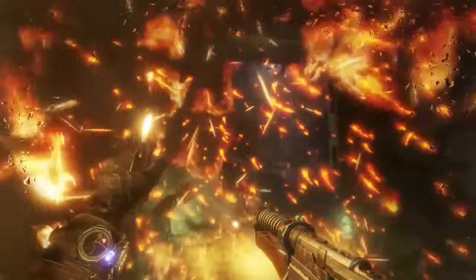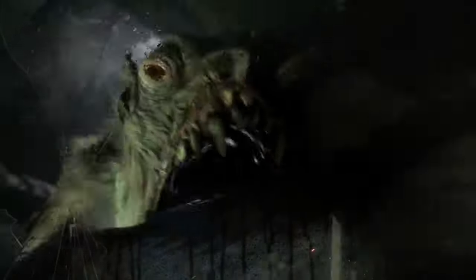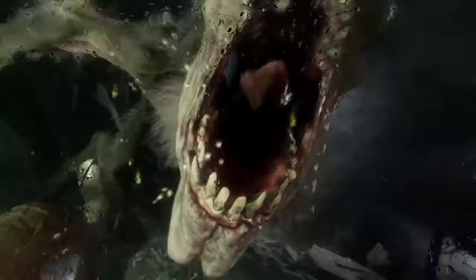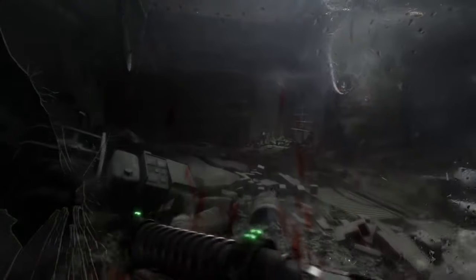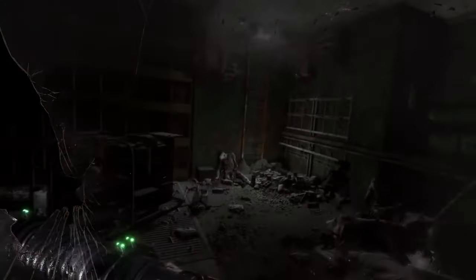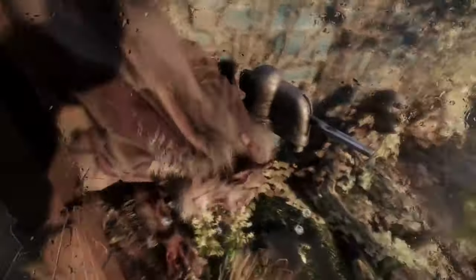A nuclear war destroyed the world, making the surface dangerous because of radiation and strange creatures. People are living underground in Moscow's Metro tunnels, trying to survive in the dark. Artyom dreams of finding a safe place outside the Metro, where they can live without fear of mutants, radiation, or the Metro's oppressive rules. He leads a group of Spartan Rangers on a dangerous trip using a train called the Aurora, looking for a new home and a better life in the East. The gameplay is a mix of linear levels and open-world areas, which is a big change from the older games' narrow settings.